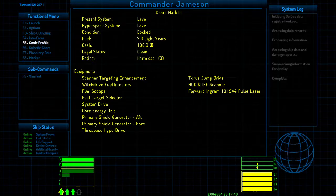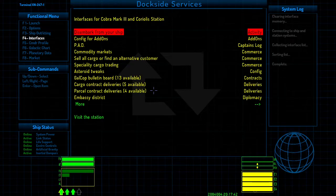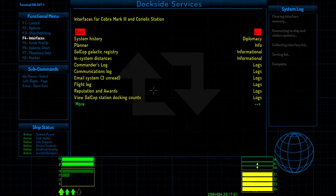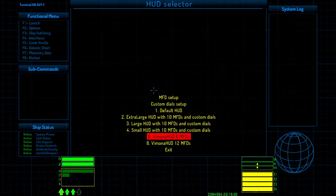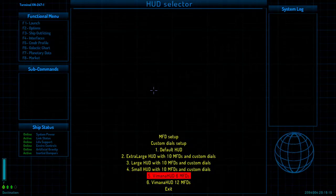One of the things we want to do first is change our HUD. We go to Dockside Services, which has services for the station but also for the game itself. We're going to go to HUD and MFD selector — MFD is multifunction display, which you might be familiar with from Elite Dangerous. We'll switch to the Vimana HUD with six MFDs. There are two options: one with six panels and one with 12. We'll go with six since I don't have enough MFD systems installed to need 12.